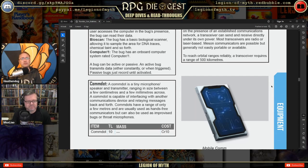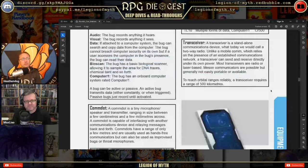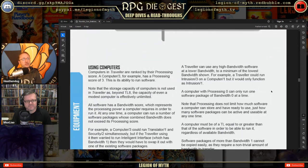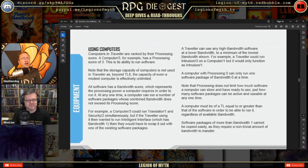Computers in Traveler are ranked by their processing score. A Computer 3, for example, has a processing score of 3, representing its ability to run software. Note that storage capacity is not used in Traveler, as beyond TL-8 the capacity of even a modest computer is effectively unlimited.